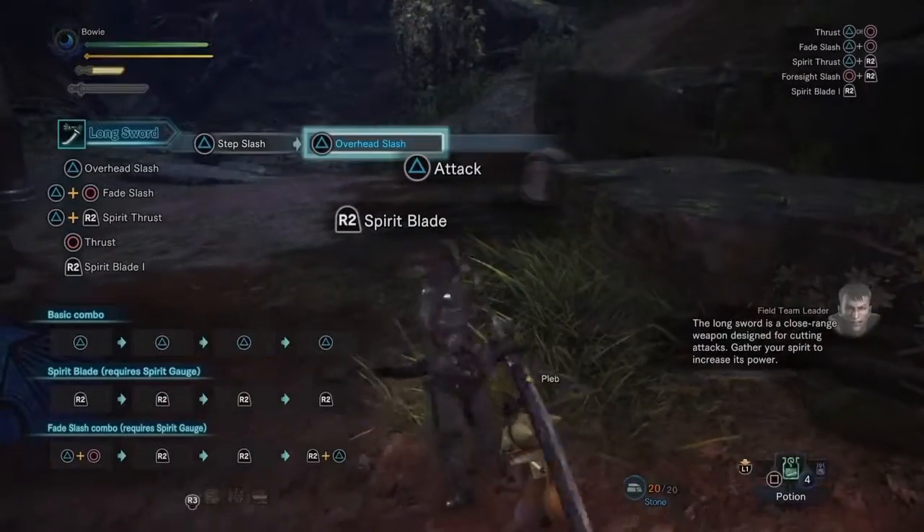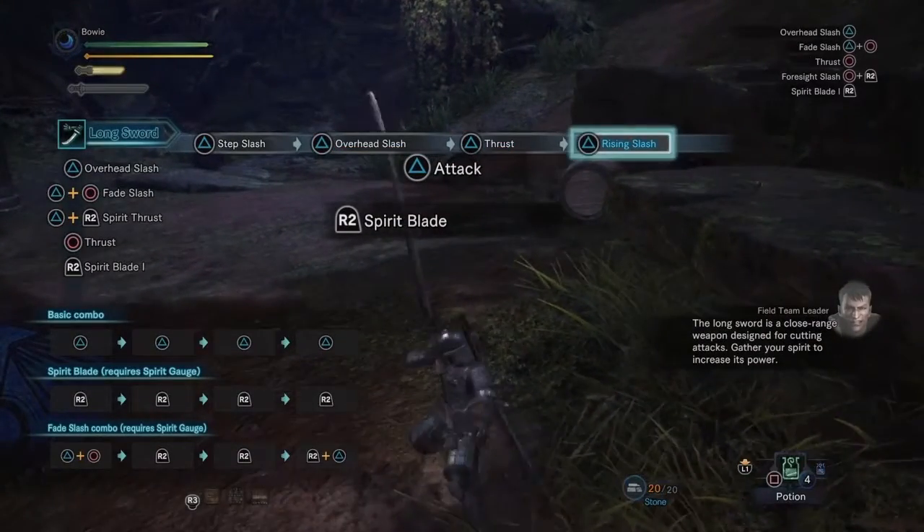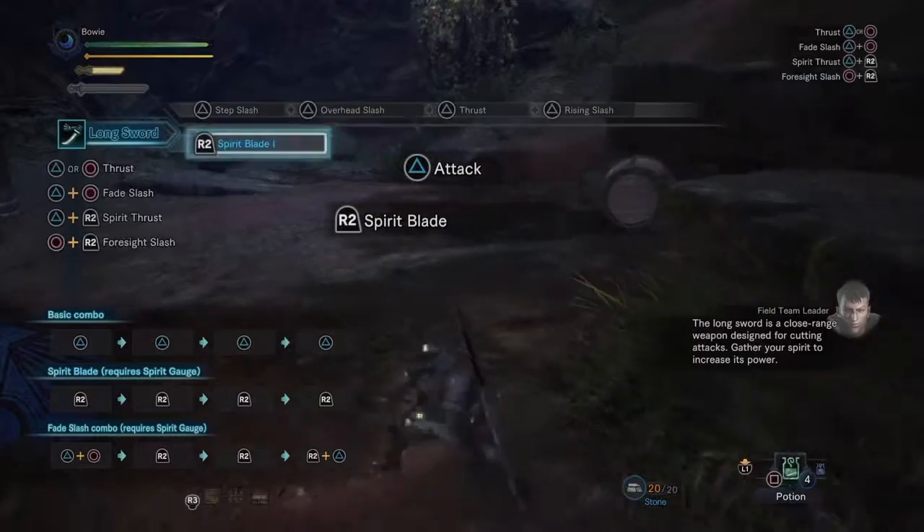The long sword is a close range weapon designed for cutting attacks. Gather your spirit to increase its power.